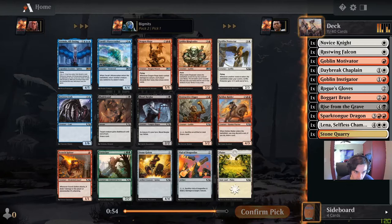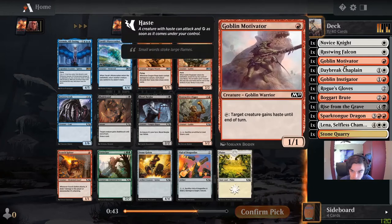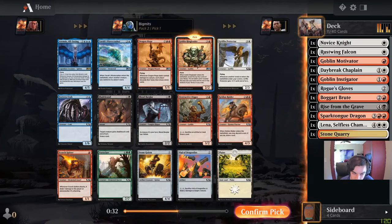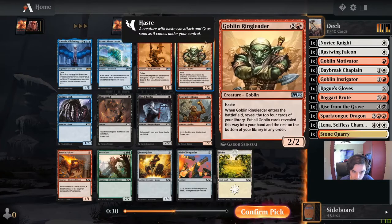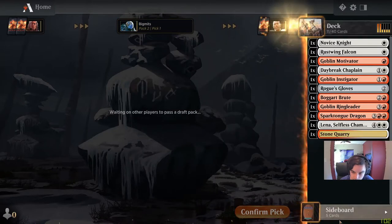There is a Scorch Spitter. There's an Aethersynth but I'm really far from playing that. Dragon Mage is probably pretty bad for me. How many goblins do we have? Actually three goblins so far, so Goblin Ringleader would be okay. Also like Vial of Dragonfire. I think we take the Ringleader — maybe we hope to wheel one of the other red cards. Rise from the Grave I guess.